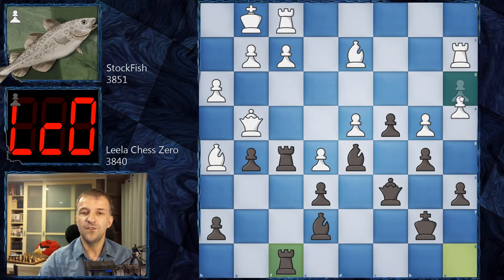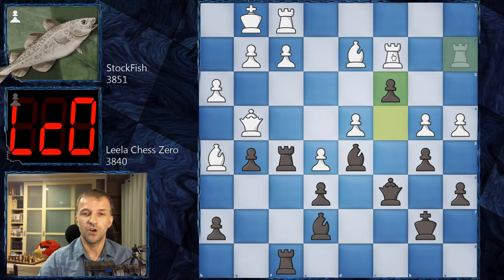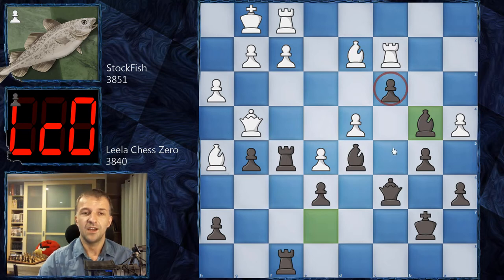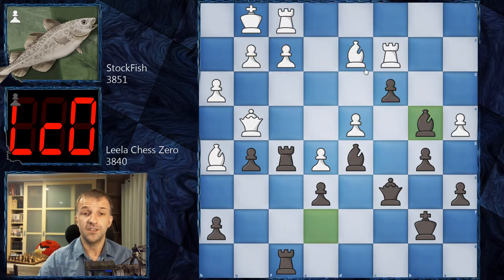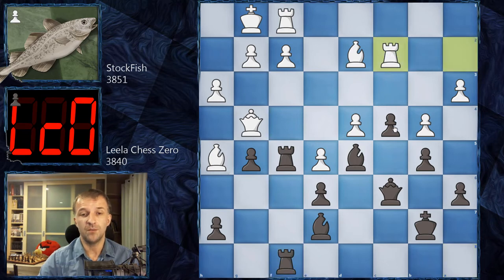Now Raf8 concentrates on the semi-open f-file. A4 looks playable — open the file, double the rooks — however after a4 we could have c3, and it's difficult to stop that pawn. For example Rc2 is an option, but then Bb4 and this pawn becomes very dangerous. Black has bishops controlling the diagonals, rooks on the semi-open f-file. Be3 can solidify the position, but even then the bishop can come to c4 and black has a much better position.